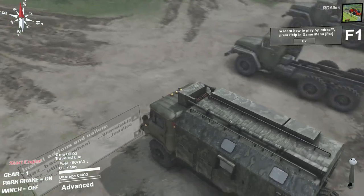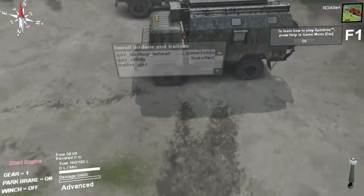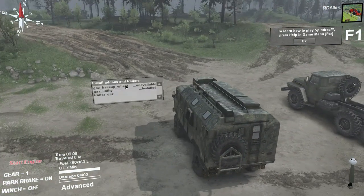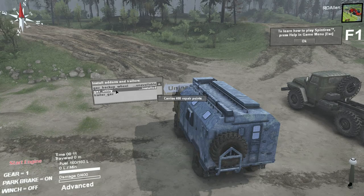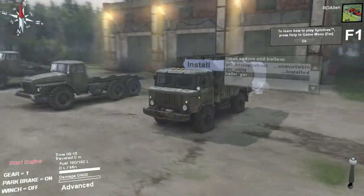This looks like a truck that actually might go a few places. We've got a backup wheel. Utility carries 400 repair points, and carries one — a garage point. Okay.